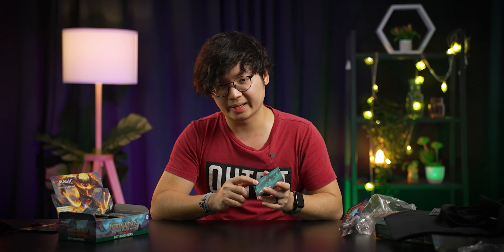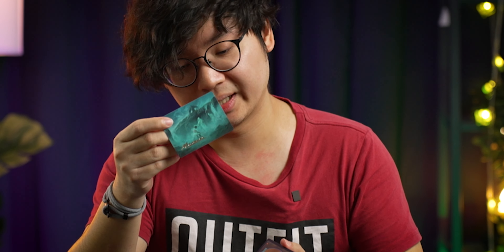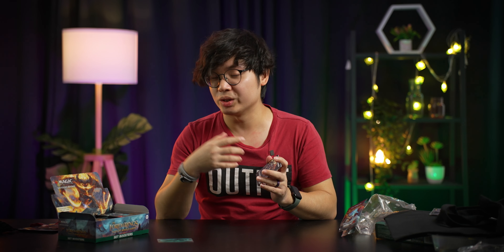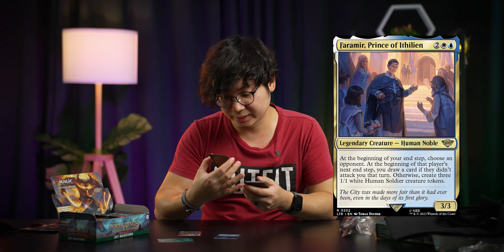While you won't be getting the one-of-one The One Ring out of this set booster box — because that's reserved for the collector booster in the English language — you can still get some high-value items from this pack. The moment you open up a box of Set Boosters, you will get a box topper. Let's see what we get here. This is Bag End, a mythic rare land, and it looks quite nice with borderless art. So that's Bag End, our box topper.